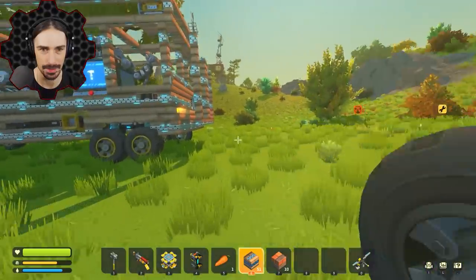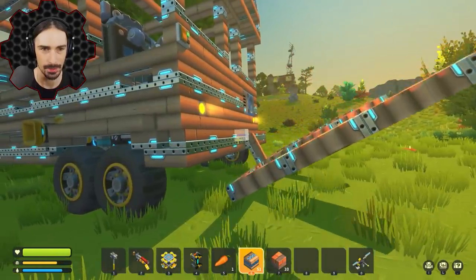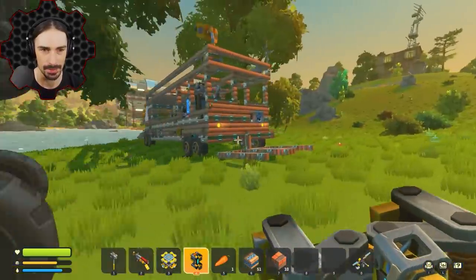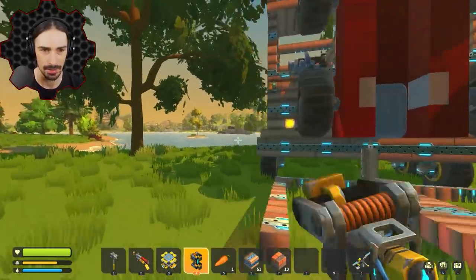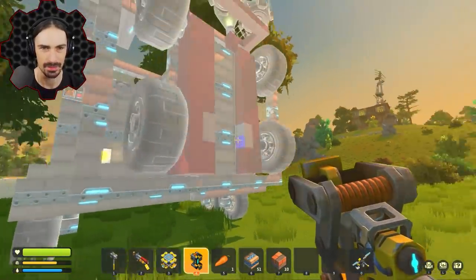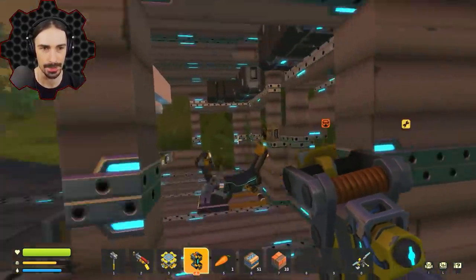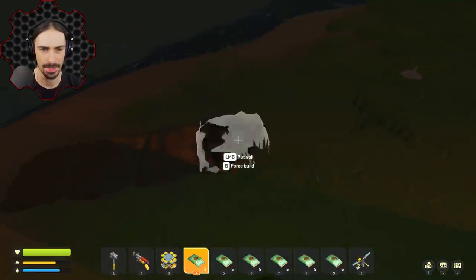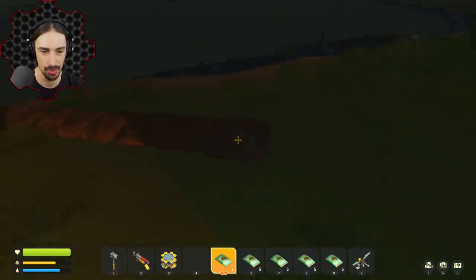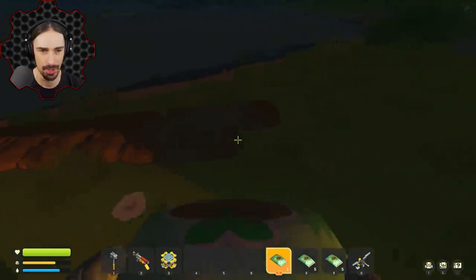Maybe I could just do something like that — let's put this down. I'll weld it right there and then put this back up. Oh, it actually works! So anyway, let's get to planting — I need to put some of this stuff away. And it begins: this is our first time actually moving anywhere with this new mobile base and actually planting a farm. We're finally starting our new nomadic lifestyle with our new nomadic home.